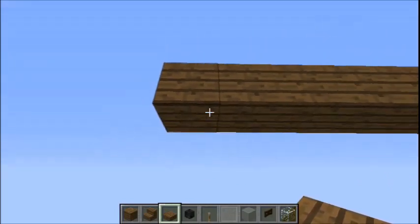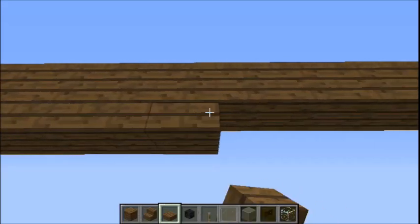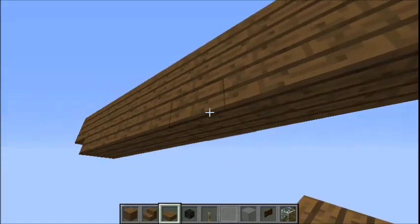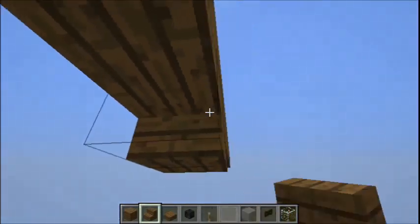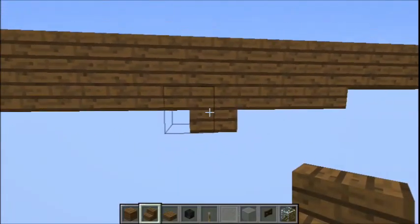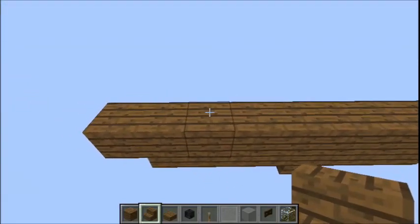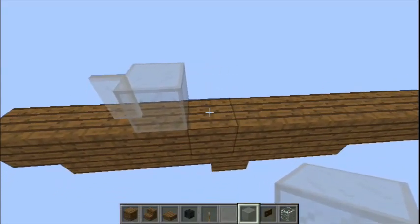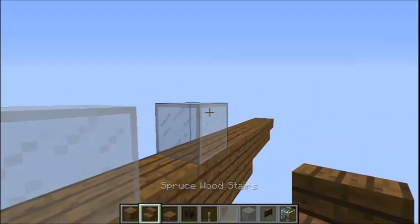At the front, count one block in, then place seven slabs underneath. Then count two slabs in and break those two slabs. Place steps facing this way and this way - this is like the engine intake vent. Now count three blocks in from the front, and on the third block place a glass pane, then glass. Then leave one block gap, then more glass.